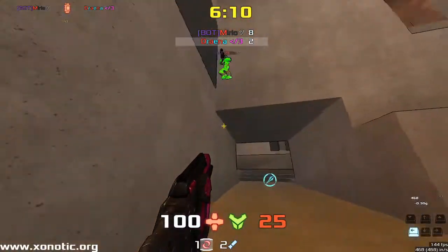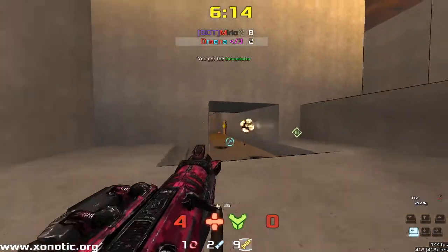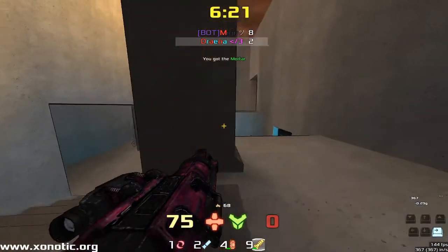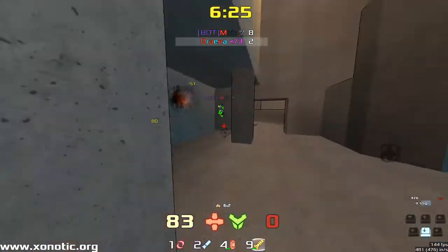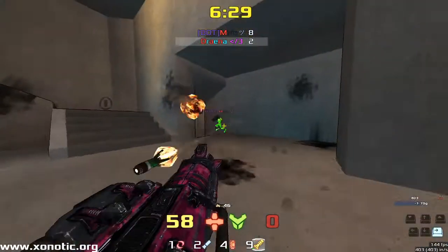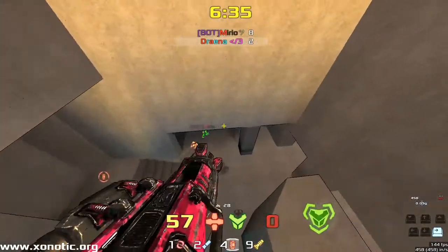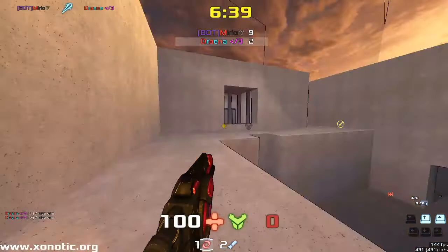Using the blaster instead of the more damaging shotgun — you can get some decent damage out of it, especially at further ranges. It's 20 if you're hitting the blaster; the shotgun can sometimes do as little as 4. That was good play, but you just got caught off guard there.